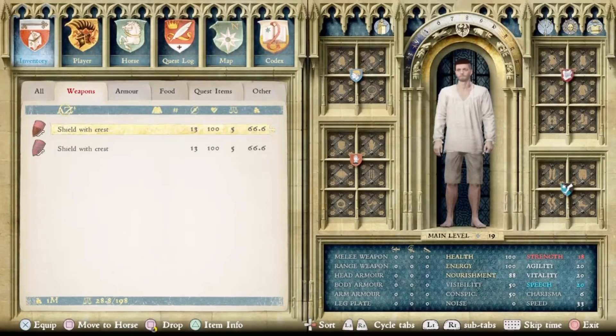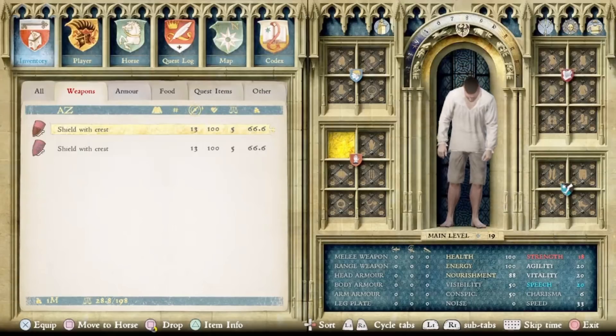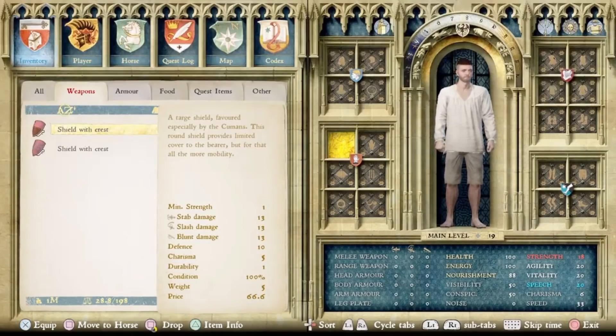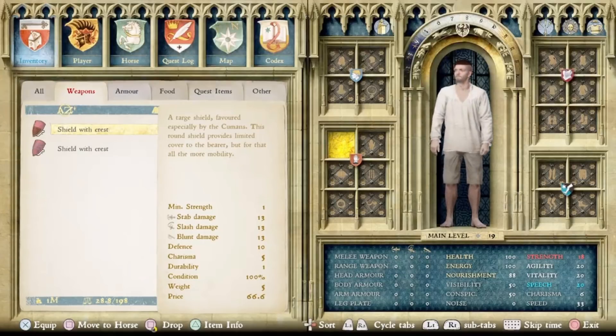Here we move into a category of things I'm about 90% sure were added with this DLC — two new shields, both called the Shield with Crest, just with different designs. What's interesting is the stats seem all mixed up: it says it does stab, slash, and blunt damage of 13, whereas all other shields have nothing there. The description says it's a targe shield favored especially by the Cumans — a round shield that provides limited cover but more mobility. It only has 10 defense, which is terrible, a durability of 1, and a minimum strength level of 1. So these are really goofy — mostly just for decoration — but I think they were added with the From the Ashes DLC.